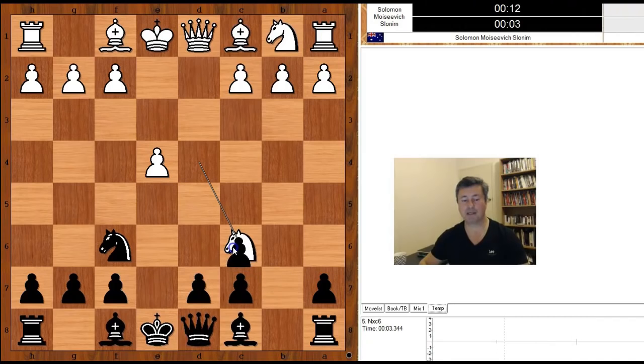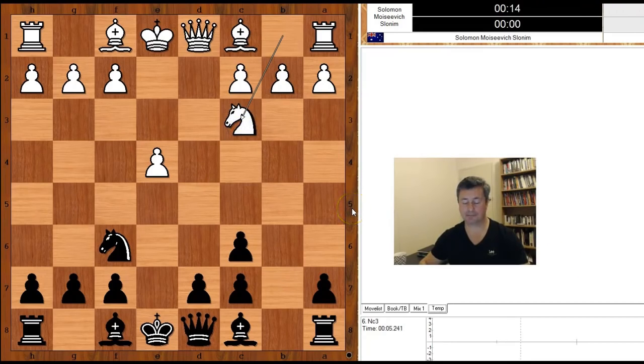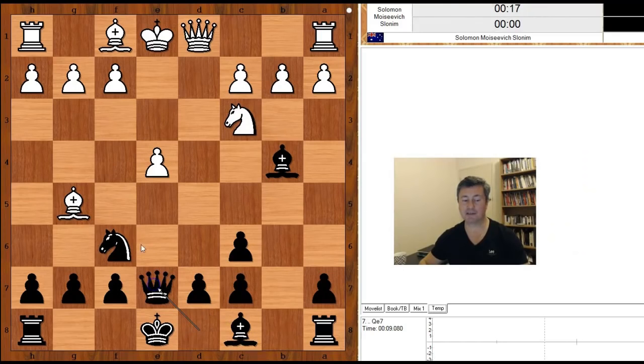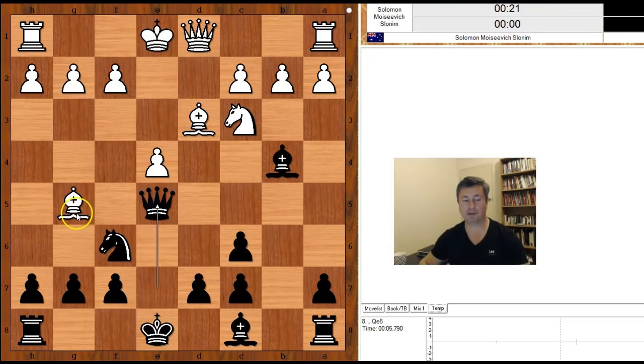Let's go back to our game. In the game we have b takes on c6. Knight to c3, bishop to b4 pinning the knight. Bishop to g5 pinning the black knight — this is a relative pin, that is an absolute pin. Queen to e7, intending queen to e5. Bishop to d3 defending the pawn. Queen to e5, attacking the bishop, and there is pressure on the knight on c3.